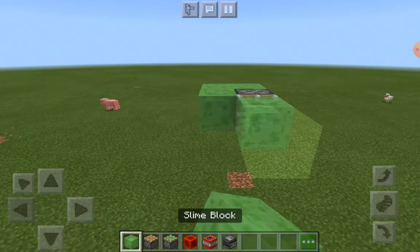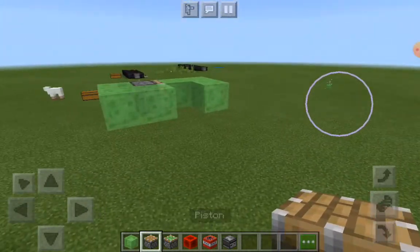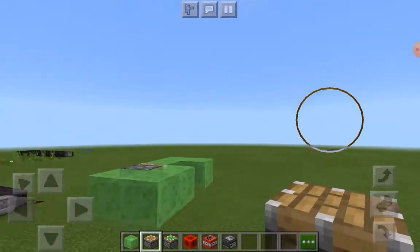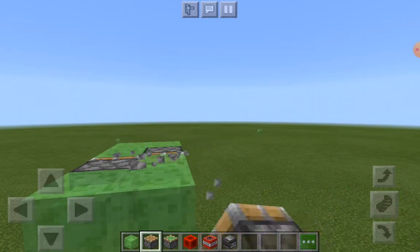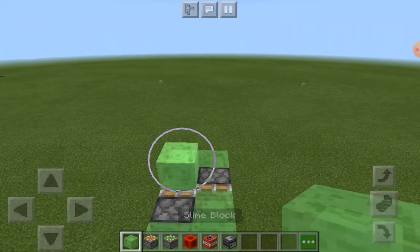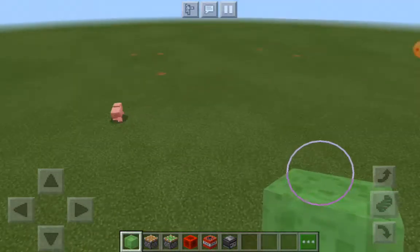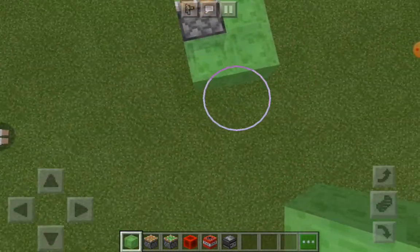Let's change the way this time. Let's put a piston right there, put the sticky piston that way, and then put a piston here — let's try it this way. Now simply do the same thing with the old sticky piston.